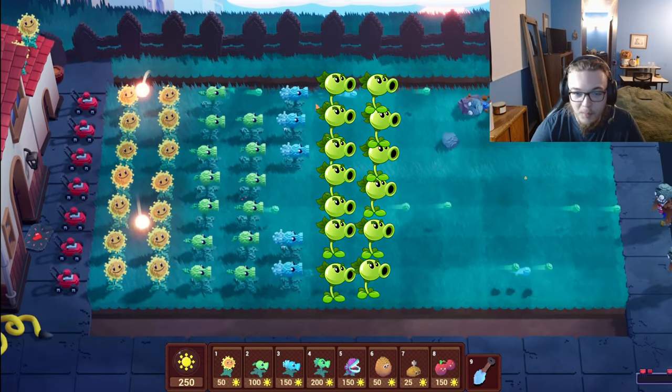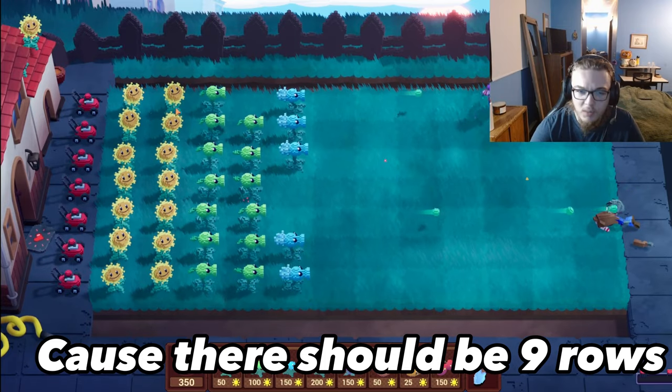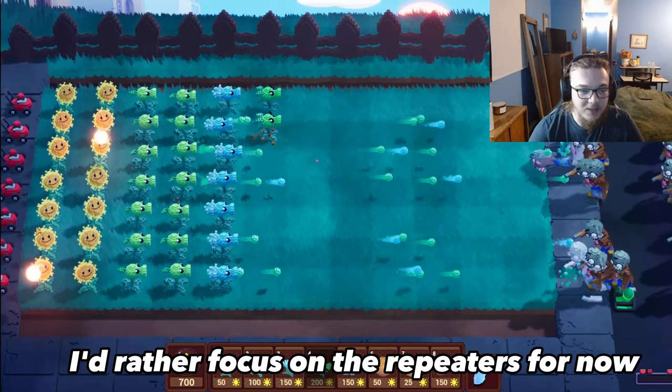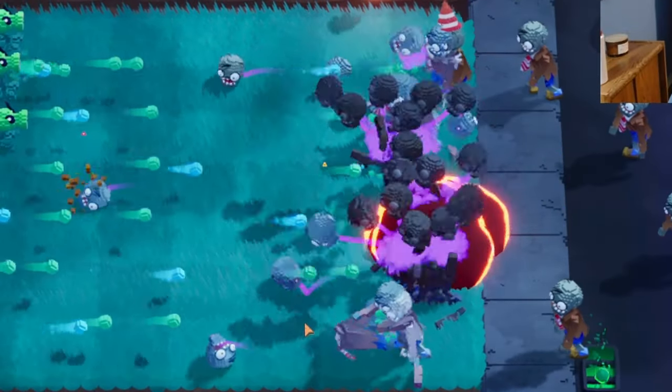I want at least one row of repeaters — I'm probably going to try for two rows. That's a lot of fun because there should be nine rows to plant. I'd also like some chompers out, but I'd rather focus on the repeaters for now. Do you guys want to see a cherry bomb? Want to see it go kaboom? Boom!